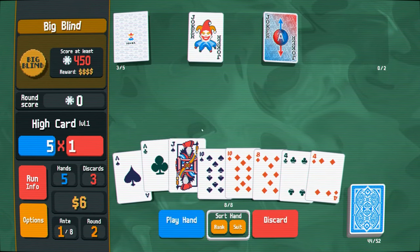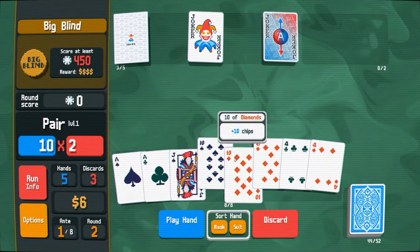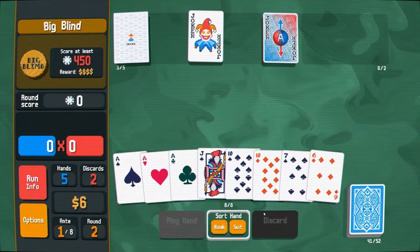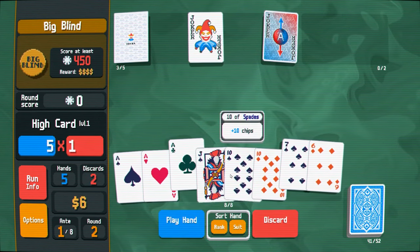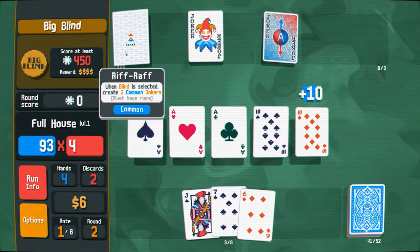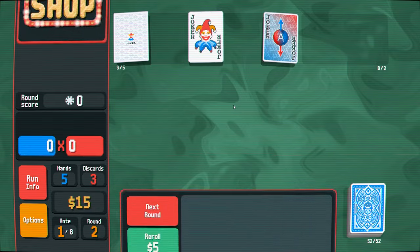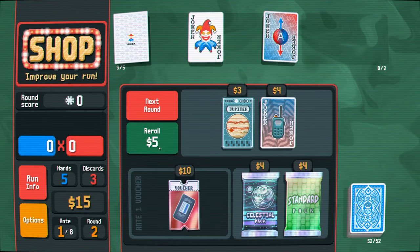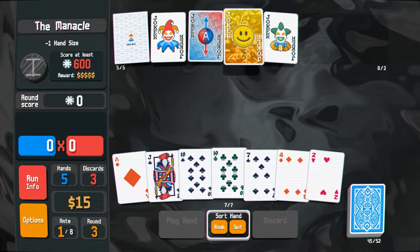Let's see if we can get that straight. I don't want to be too greedy and end up losing. Let's go ahead and discard these. I just don't want to be greedy and end up losing — I have this and it's already quite good. Ten or four? I don't really care for any of these. The manacle. What did that give us? Face cards and free re-rolls. Okay, not bad.